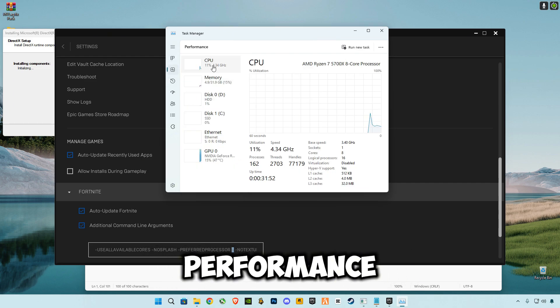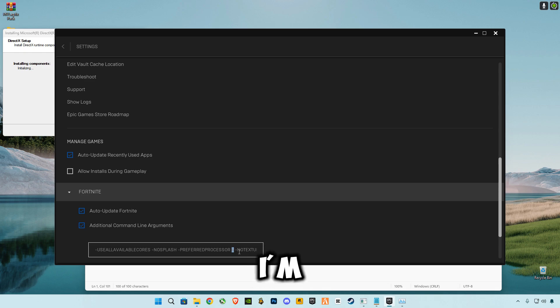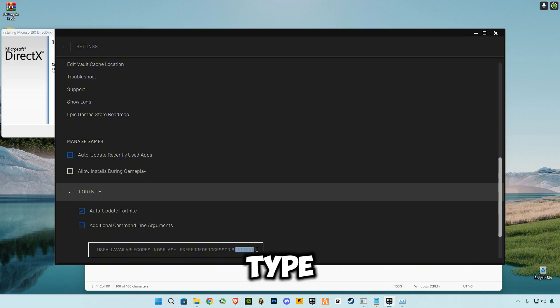Go to Performance, select CPU, and you will see how many cores you have. I have eight cores, so I'm going to type eight instead of four. You need to type whatever number of processors your system has. Now close Epic Games — it's applied.